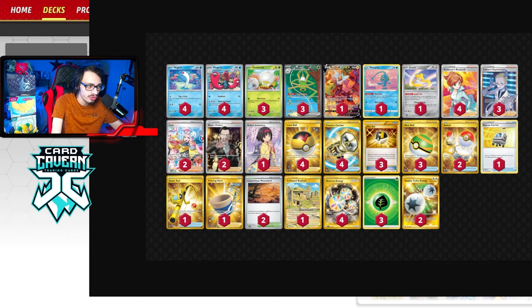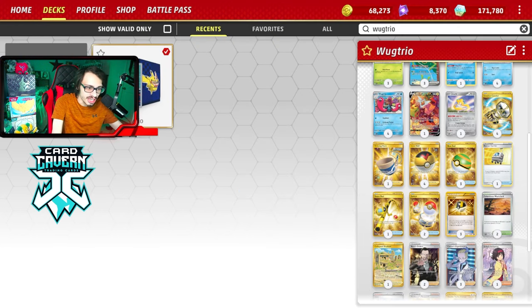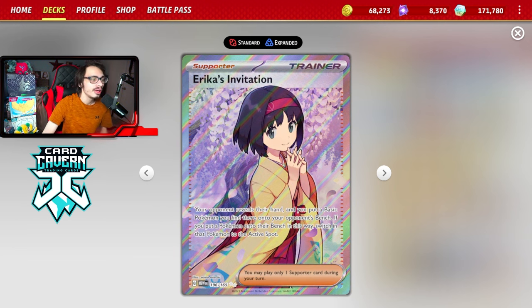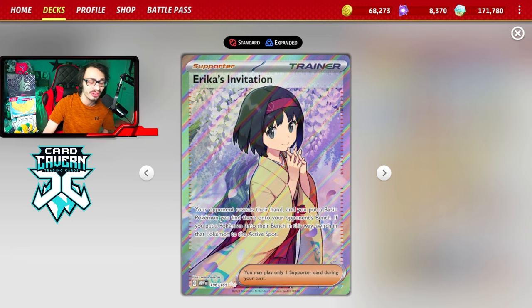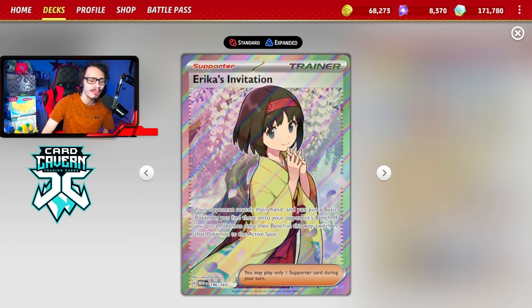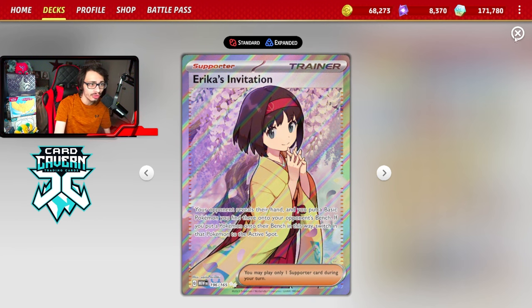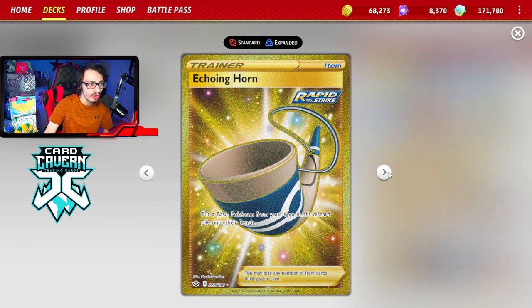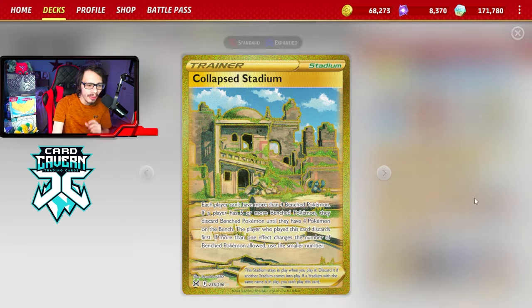I am playing a couple of sneaky cards like Erika's Invitation — obviously one of the most hated cards right now in the format due to Snorlax abusing it. But your opponent reveals their hand and you can put a Pokemon from there into their active spot, so basically it's a free Gust from the hand. If your opponent's holding onto a Jirachi, Manaphy, Radiant Greninja, or just some Pokemon, you can easily trap it in the active. Erika is a really nice card. We're also playing Echoing Horn in the deck to trap something from the bench — put a basic from the discard pile onto their bench.